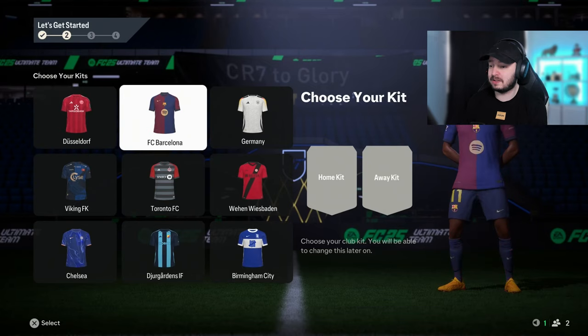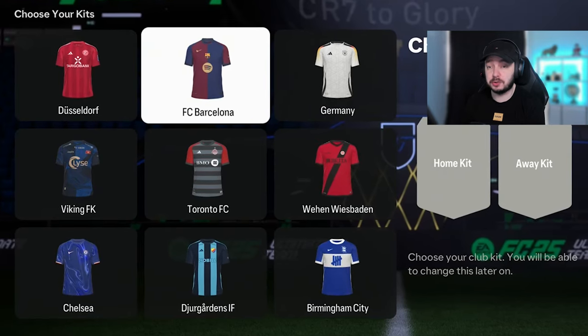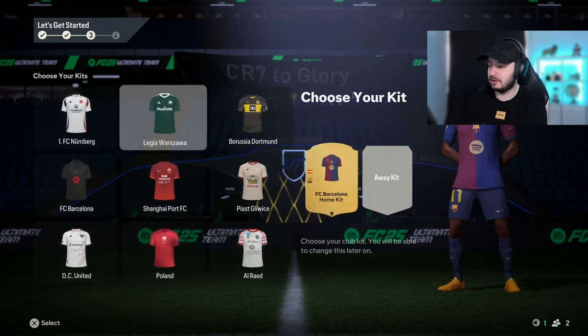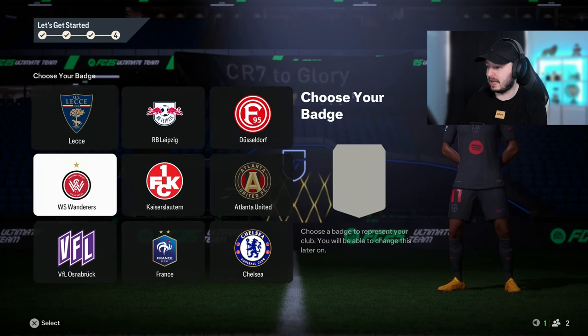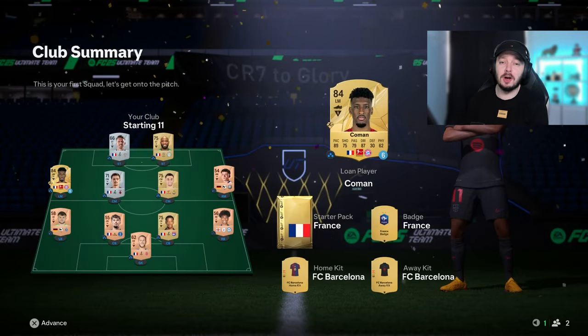Now we can choose a kit. You want to go for a popular one that usually sells on the market because these are tradable. Obviously, he played for Barcelona — Barcelona is a good one, and I think that's going to be more expensive than Germany. So let's choose it. Here we have Barcelona as well; there's no other team here that is bigger that would sell for more. Badges don't really sell, but we will go for France.